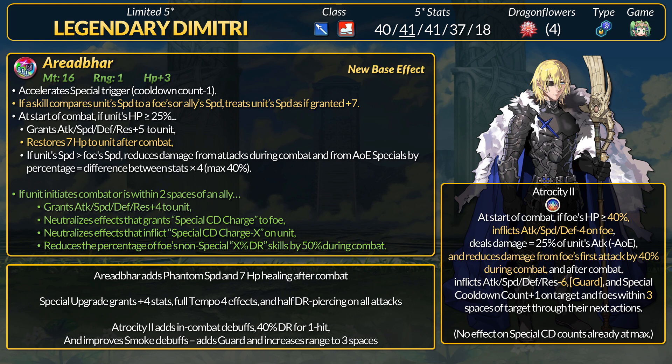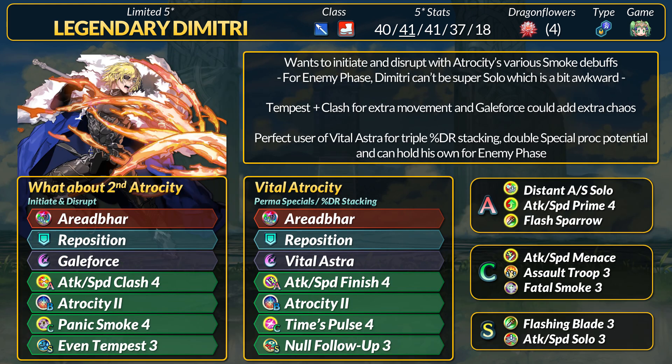Legendary Dimitri is going to be disgusting. Unlike our Mythic dancer, Dimitri is outfitted with so many good combat perks. As part of his remix, he's got Attack and Speed Clash 4, which is good. Dimitri is ideal for initiating and disrupting thanks to Atrocity's debuffs after combat. To get into a fight, he does have Even Tempest 3, and you can now run Odd Tempest as a seal for permanent 3 movement — that's going to sacrifice 2 skill slots though. Assault Troop is another option, but it only goes in a line. If you're okay with 1 Tempest Sacred Seal, you can add Panic Smoke 4 to Dimitri's list of atrocities — full penalty doubler and panic for even more chaos.